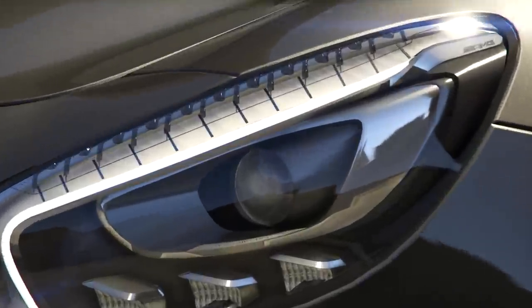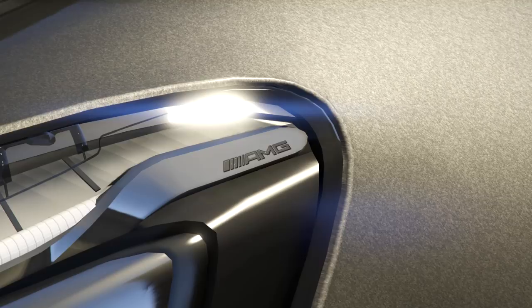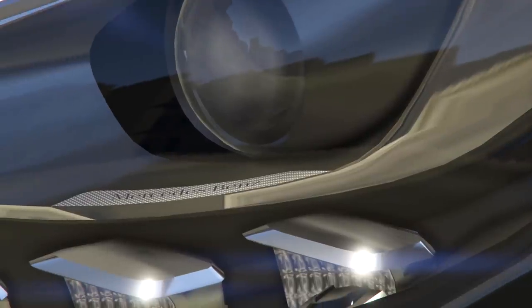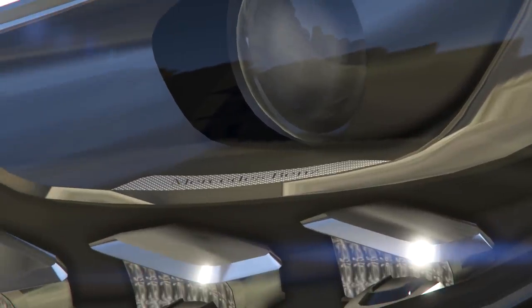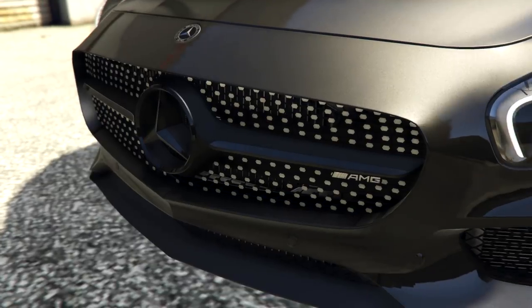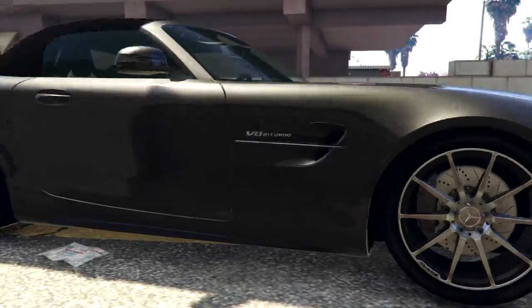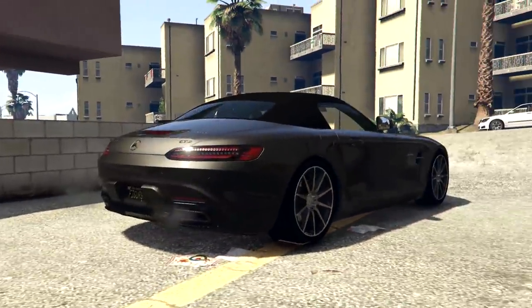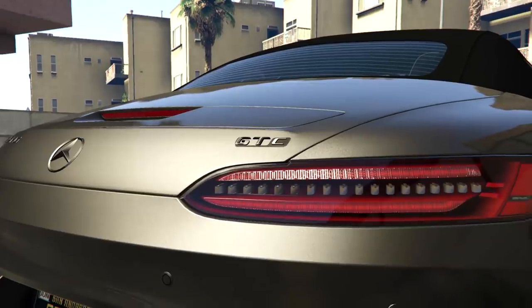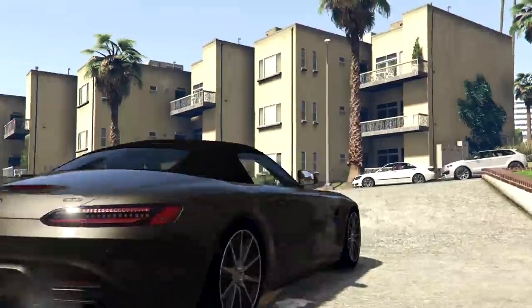There's actually some incredible detail. If I zoom in, we've even got the AMG written there, all nice and HD. It even says Mercedes-Benz. There is a lot of detail to this. Then we've got all the front grille, some more AMG badging. I do like this color — it's a very nice color. It's a V8 bi-turbo. As you can see, we have the GTC badge. I guess this is the GTC. And there is our back end.